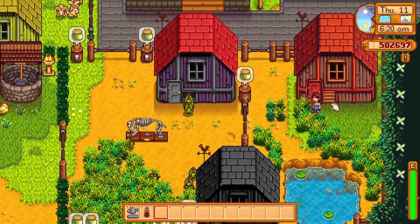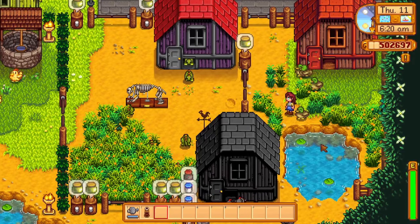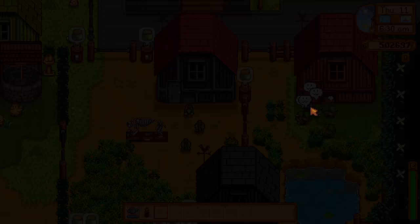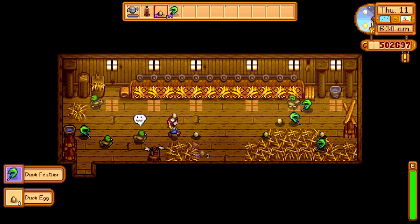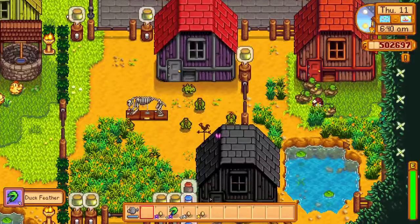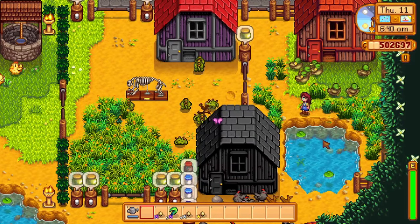I should also speak about ducks. You can buy ducks from Marnie's ranch, and ducks will produce duck eggs. You should turn duck eggs into mayonnaise — when you turn regular quality duck eggs into duck mayonnaise, you will get an incredible 550% increase in profits. Ducks also have a chance of producing a duck feather; you will need one of these for the community center, but they don't really have any other uses.